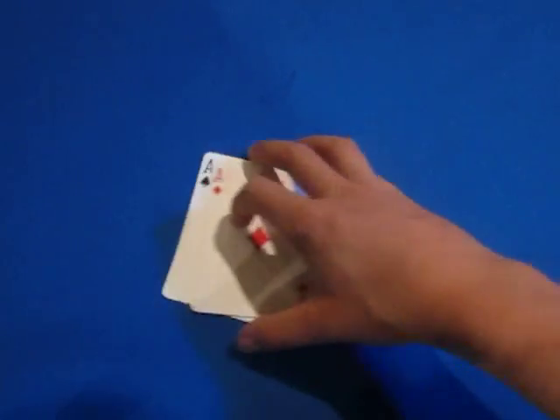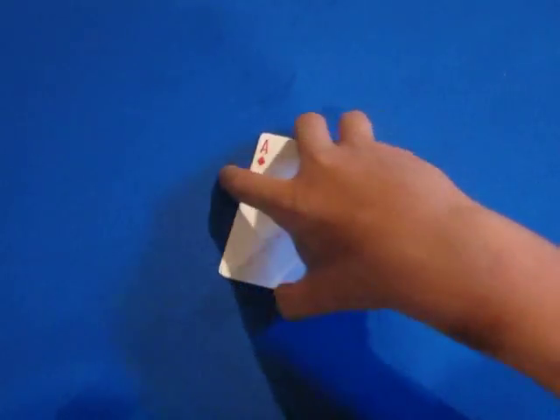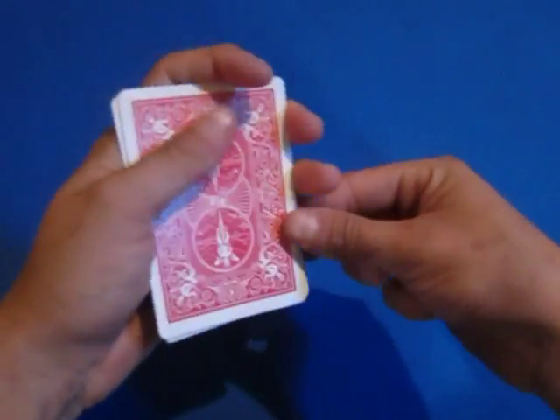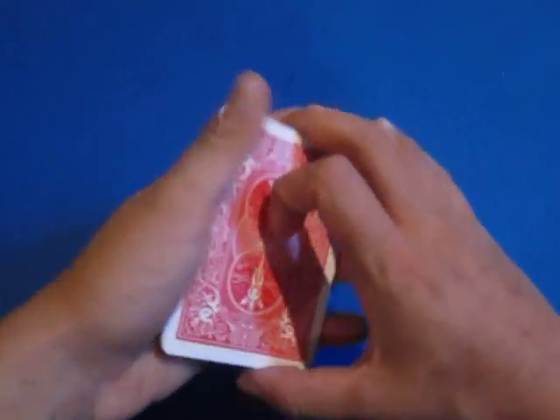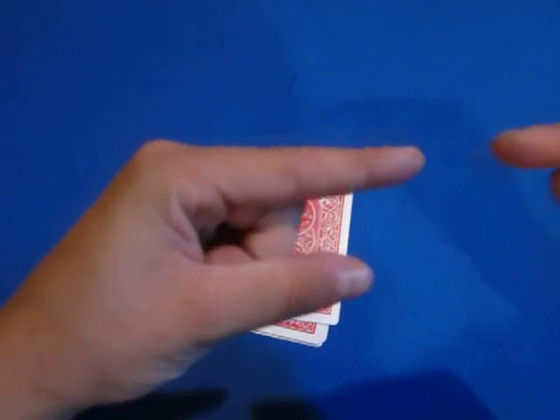Clubs, hearts, spades, diamonds. Now before you start doing this trick, you need to know how to do an Elmsley Count. A link will be right here on screen.